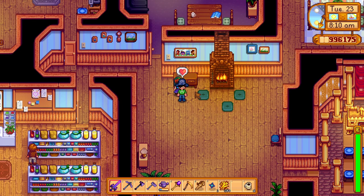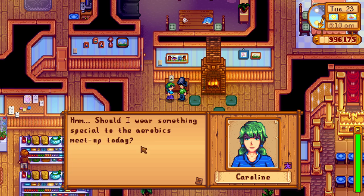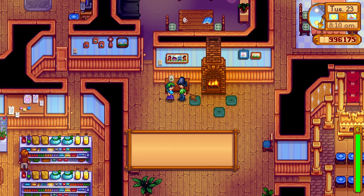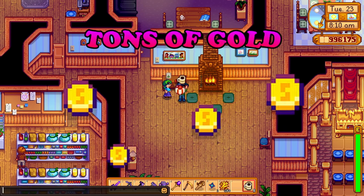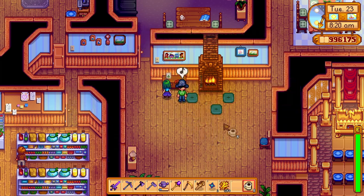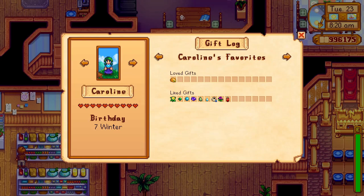You can just give her all of the flowers that you find during foraging, and by doing that and unlocking the tea saplings, you'll be making a money-making machine that gives you a tremendous boost at the start of your brand new farm, so go for her.